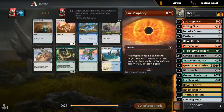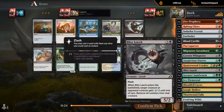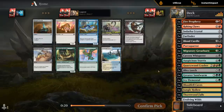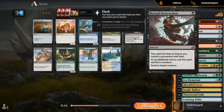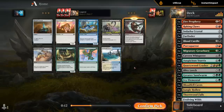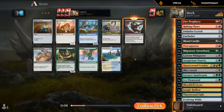Currently my only removal is Fire Prophecy and Bloodcurdle, and then Leech to a lesser extent. So I might want a Mutual Destruction to go with these Farfinders — otherwise I don't have a ton of great sacrifice fodder. There's also a Deadweight, but the problem is that this doesn't kill any of the cycling payoff cards at three mana, so it's kind of medium.